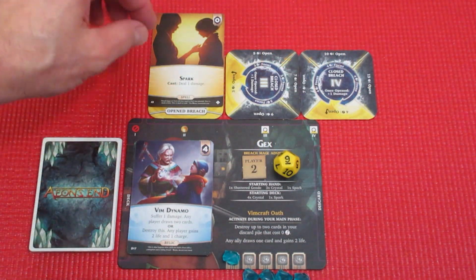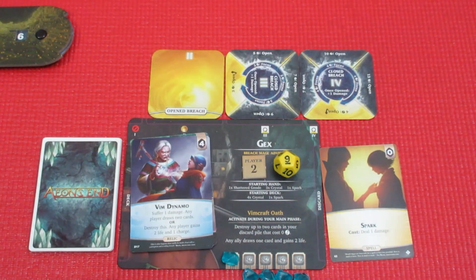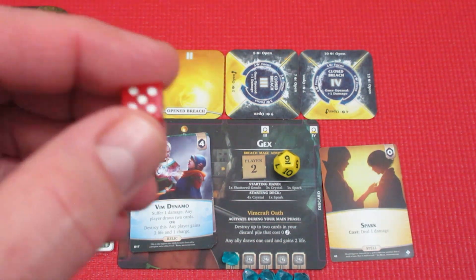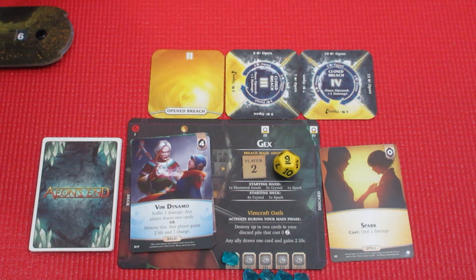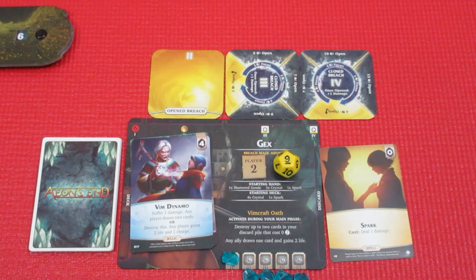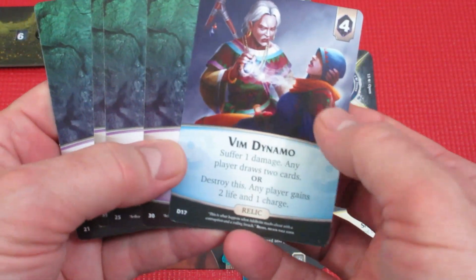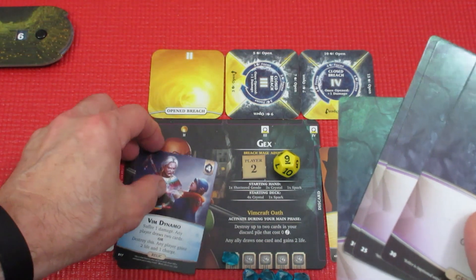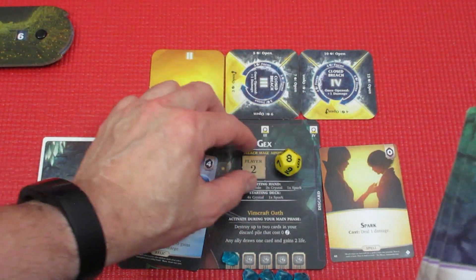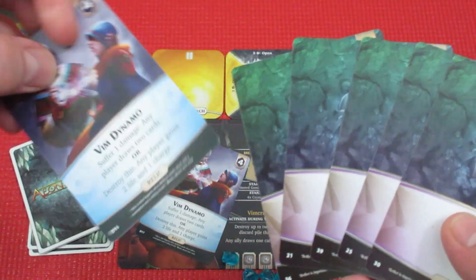I really don't like that power card out there, so we'll start off by firing off the spark spell — one damage to the Grubber, taking it from five health down to four. We're not getting rid of the minion because I want Quillius to use her special card ability to take minions out and give her power-ups for her charges. Then Gex plays the Vim Dynamo: suffer damage, any player draws two cards.